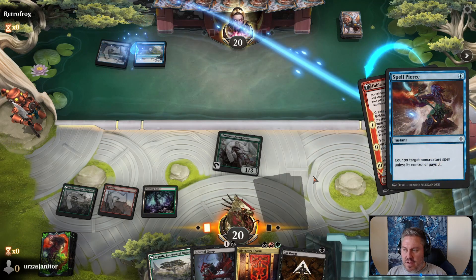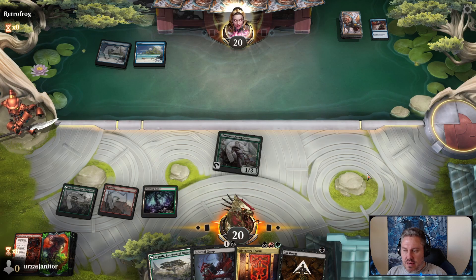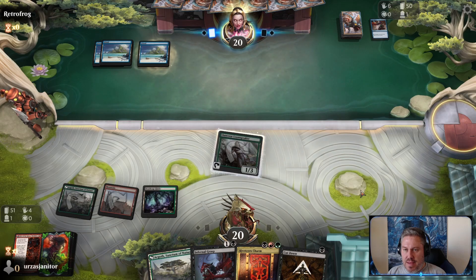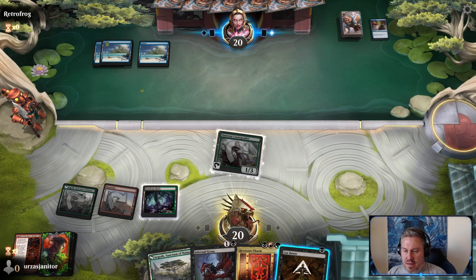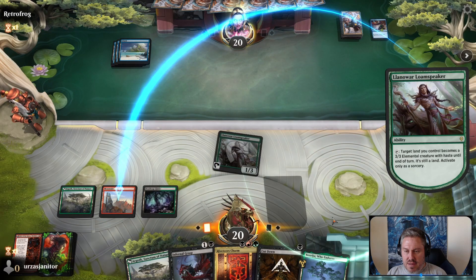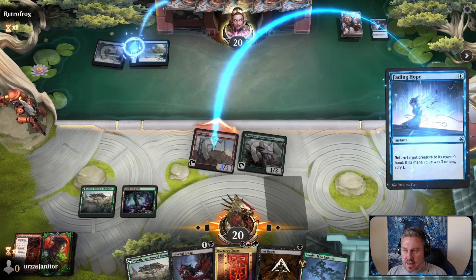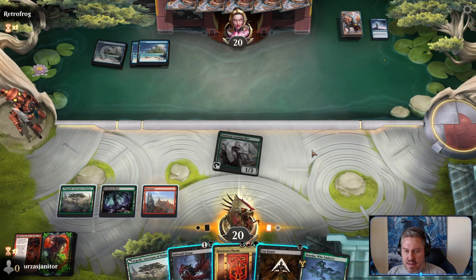We'll keep this untapped for our Cut Down if we have to use it. That stinks — that's fine though. This might be a Mono Blue Delver deck we're playing against. That could be pretty annoying — they counter everything we have. We'll go ahead and make one of our lands a creature and attack with that.